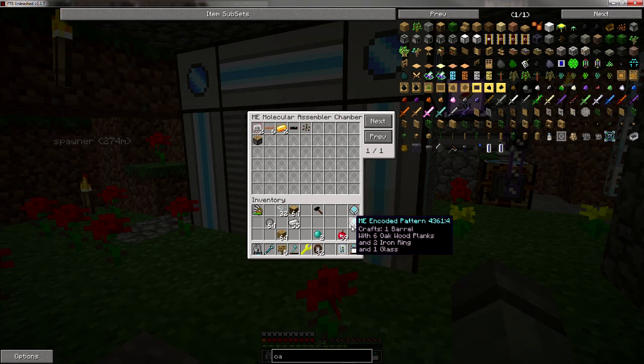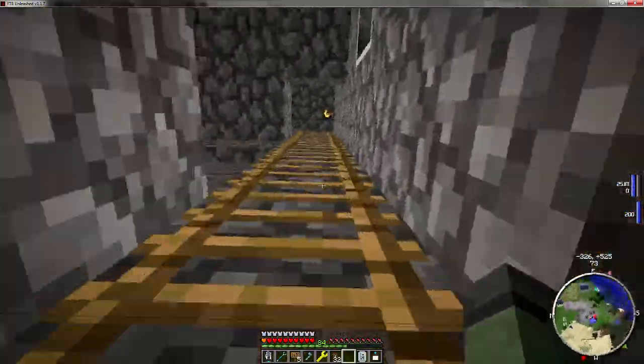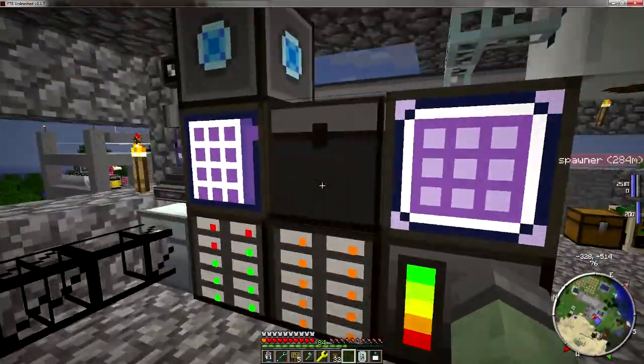We'll go ahead and put these in the system. Encoded. Encoded. I've got to set it up so it knows how to make glass too — that's another thing. But that's alright. So this should be an easy one. So we click on that — craftable. There we go.